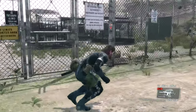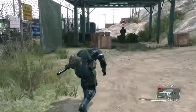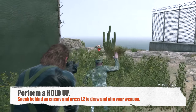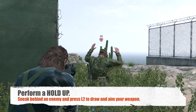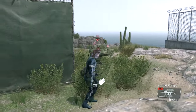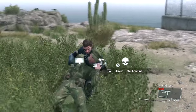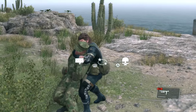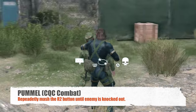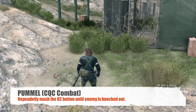Let's now go and find that last guy over there on the other side of this prison compound. I'm going to do something a little different. Let's sneak up to him and hold him up just like that — if you sneak up behind somebody and press L2, that raises the gun and holds him up on the spot. Let me drag him around and show you guys how to do pummeling. Pummeling stands for CQC combat — when you pummel somebody, you basically beat them up and they get knocked out.